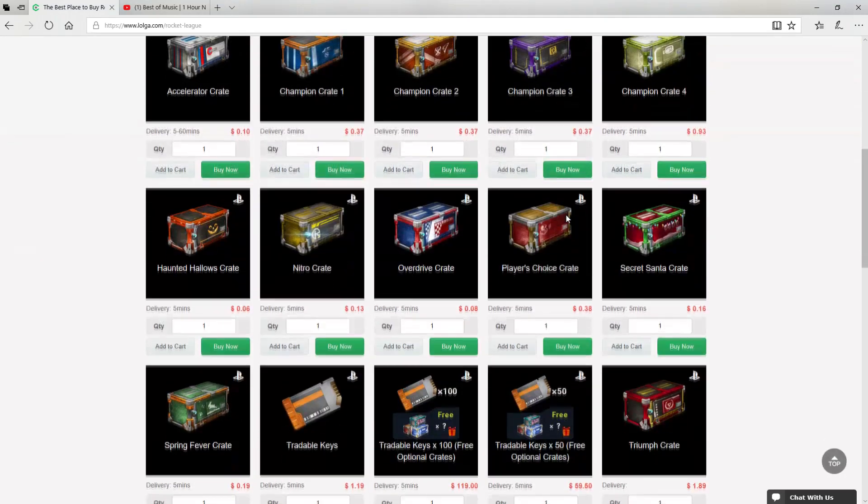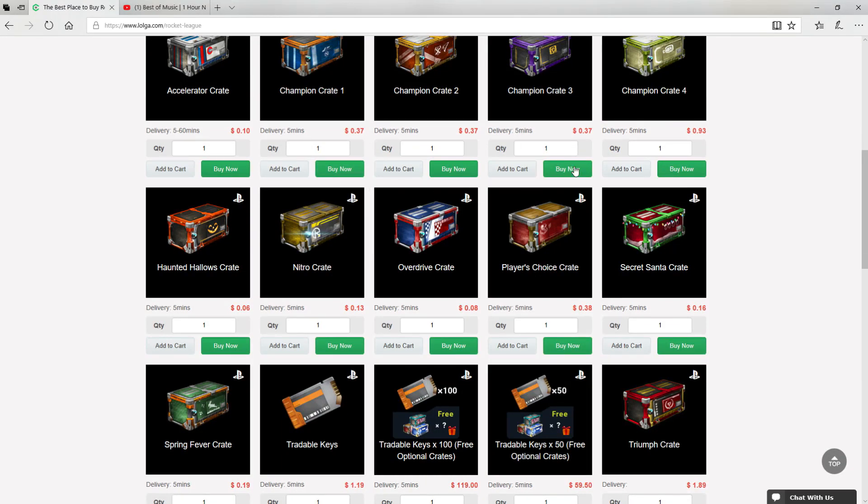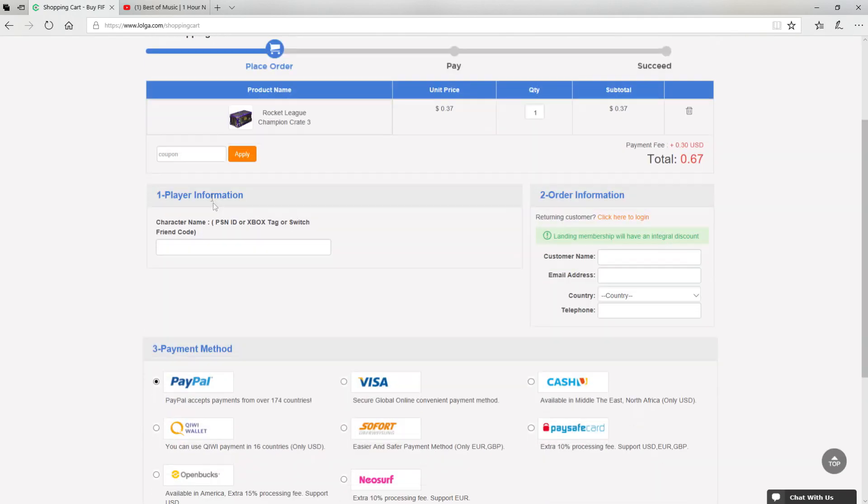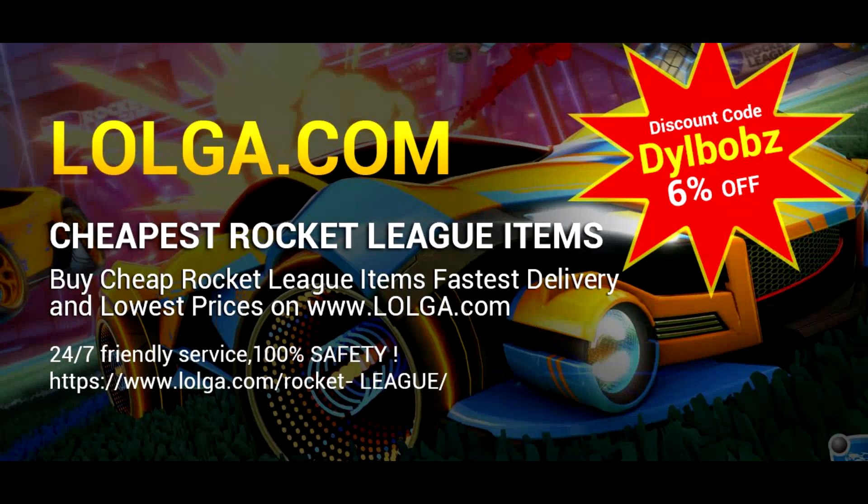Before we start the video, I'd like to shout out Logo.com for sponsoring this video. They have an awesome site where you can buy a bunch of in-game currency and items, including all your favourite Rocket League items. Make sure you use code Dillbobs to get an easy 6% off your orders. Check out the site, there's a link in the description.